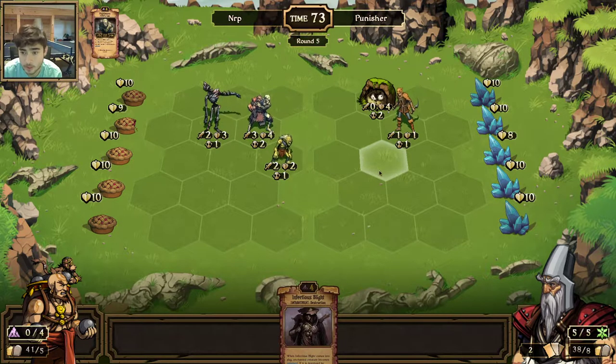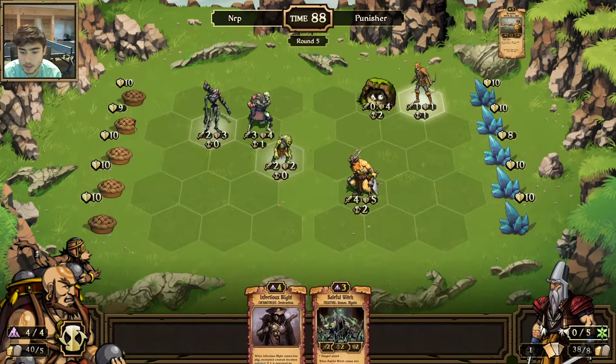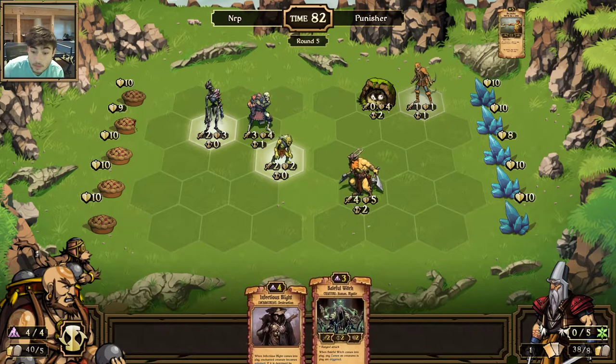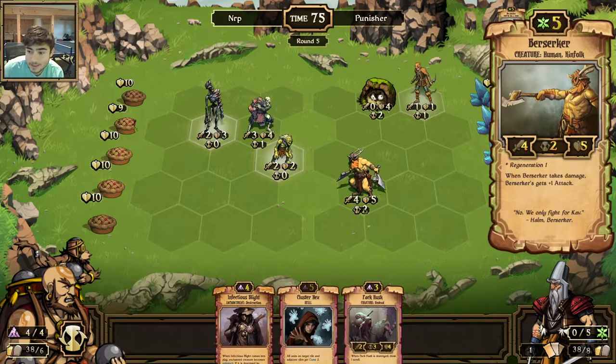Probably not a Quake — I don't think it's a good time for a Quake because I'd destroy this. He should be trying to get a Fertile Soil out but I guess he doesn't have that in hand. I'd like to top-deck an Oblivion Seeker maybe, but I don't really want to sacrifice the Infectious Blight. Berserker — interesting. Don't see that guy very often. He's playing Baleful, which is going to be sacrificed since I have no Curse in hand. There's the Curse but oh well.